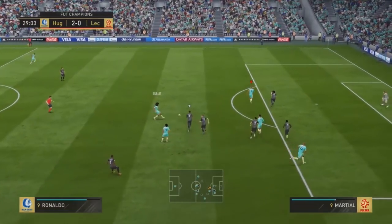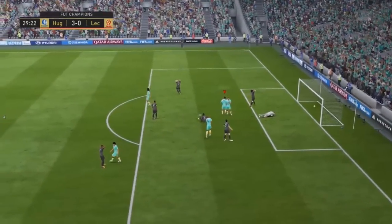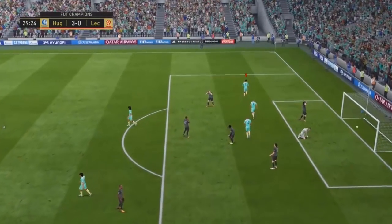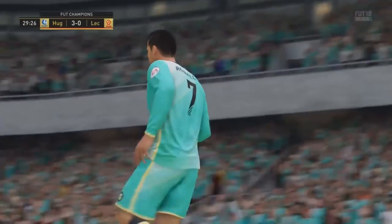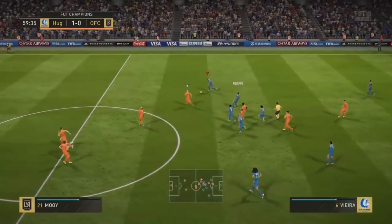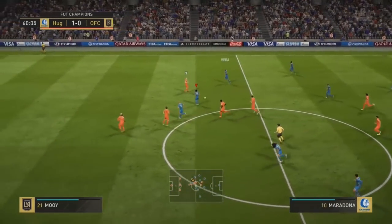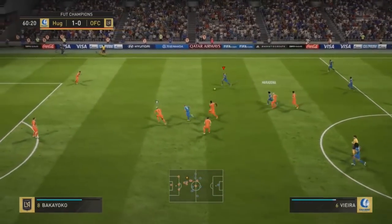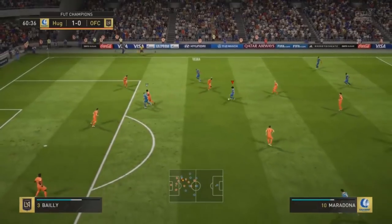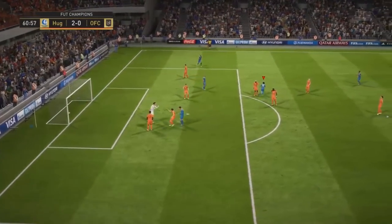He likes to do quick short passes — a lot of 1-2 passes. You're going to see here he does a lot of different 1-2 passes and waits for those runs to develop. He doesn't want to take his time. He doesn't really want to do a lot of horizontal or backwards passes. He wants passes with purpose to move people up the pitch. And if you give him some space, he is not afraid to take long shots and is extremely deadly with them.